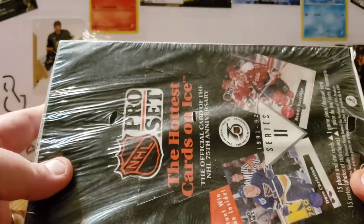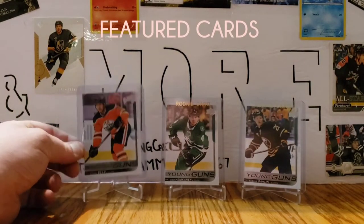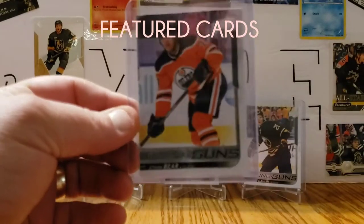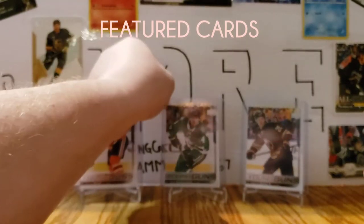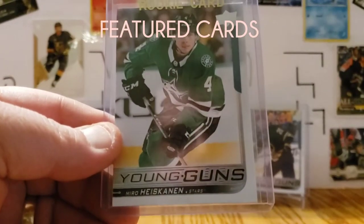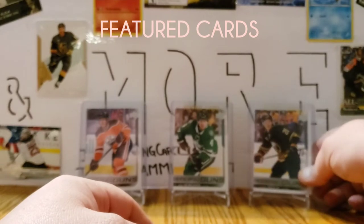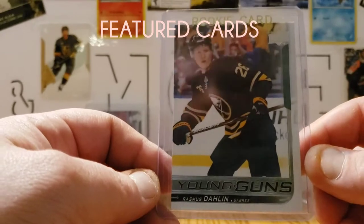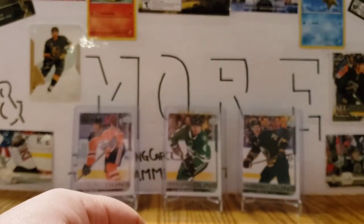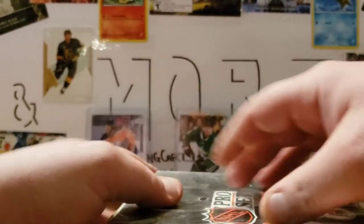This is from the Card Collector 255 — it's Series Two of 91/92. Before we get to that, the featured cards are some young and up-and-coming defensemen: we've got an Ethan Bear Young Guns, a Miro Heiskanen Young Guns — who had a phenomenal playoff, kind of his coming out party — and Rasmus Dahlin Young Guns, who also played very well on a poorly performing Buffalo Sabres squad.